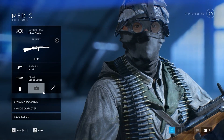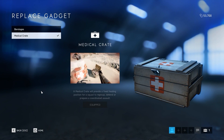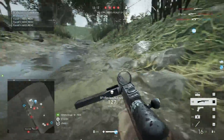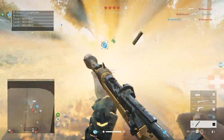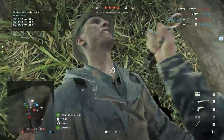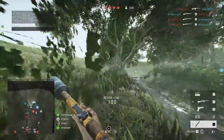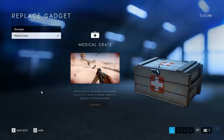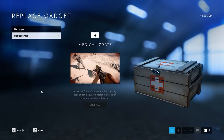The medical crate is chosen over throwing packs — you leave it in an area and multiple teammates can take as many pouches as they want as long as the crate is there. It's much more passive — leave it with your teammates, go off to revive people, and they can still heal themselves by accessing the crate.